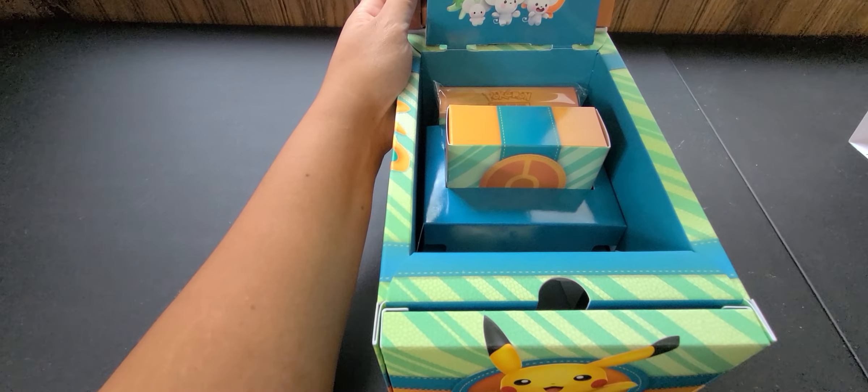The box says: 'Find springtime surprises with Pokemon friends. A world of adventure awaits Pokemon trainers in the Paldea region. Gear up for battle with a big handful of ready-to-play promo cards featuring cute yet feisty Pokemon. Then open up a set of booster packs to find even more with friends. Along the way, you'll get to decorate your gear with tech stickers, show off your Pokemon collection with a mini portfolio, and give a squishy toy Pikachu a squeeze.' So that's pretty much what this box is all about.